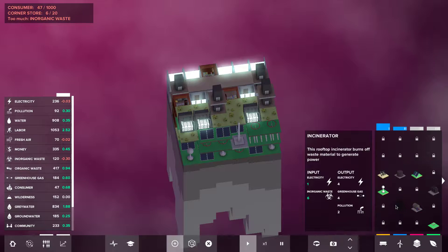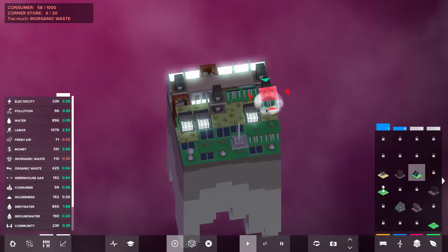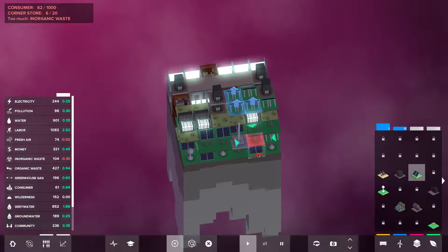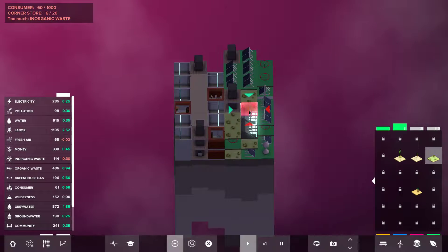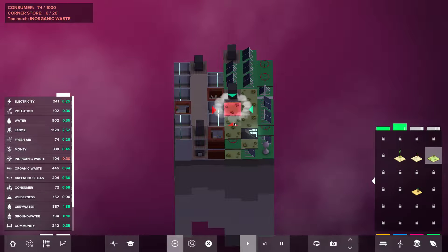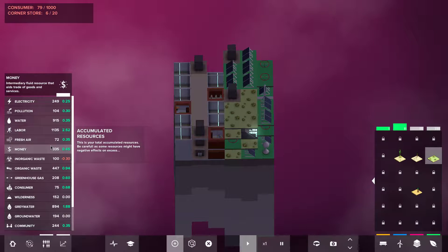We'll go back to production and get these solar panels — oh nice, they highlight each other. Fresh air — we need fresh air. We're going to go back to our barrel cactus to get the fresh air going. I need some more organic waste here pretty soon. Fresh air is up — nice. Our money is up as well.